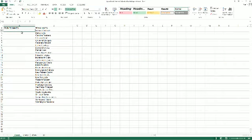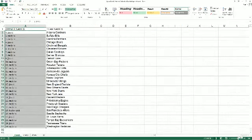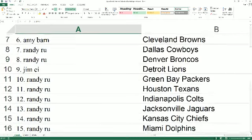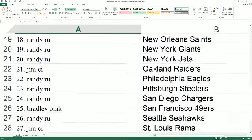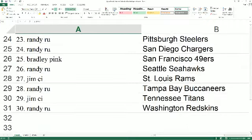Pasting into our Upper Deck Ultimate list — let's make this real big so you can see. Jim C: Cardinals. Randy: Bills, Panthers. Jim C: Bears. Randy: Bengals. Amy B: Browns. Randy: Cowboys, Broncos. Jim C: Lions. Randy: Packers, Texans, Colts, Jaguars, Kansas City, Miami, Minnesota. Jim C: Patriots. Randy: Saints, Giants, Jets. Jim C: Raiders. Randy: Eagles, Steelers, Chargers. Bradley P: 49ers. Randy: Seahawks. Jim C: Rams. Randy: Bucks. Jim C: Titans. Randy: Redskins.